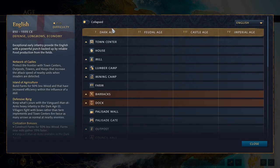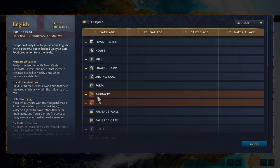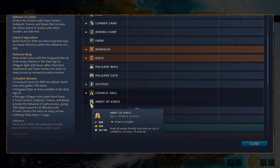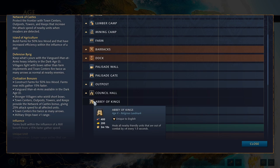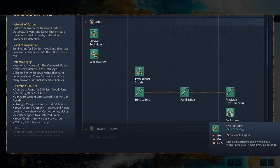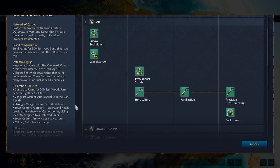In AoE4, you age up not by clicking a button but by building a landmark, and most civilizations have the choice between two per age. These are physical buildings you create with villagers, and each provides a different specific bonus. Starting with the first English unique tech, we have Enclosures — an Imperial Age tech that works kind of like Burgundian Vineyards in AoE2. Your farmers will generate gold very slowly, but they'll generate a nice little trickle of gold over the course of a long game, which compounds with your faster-working farmers and cheaper farms. Lots and lots of farms for English.